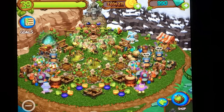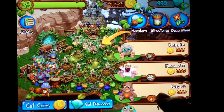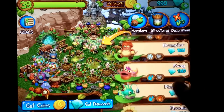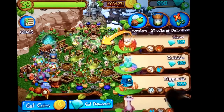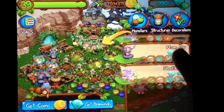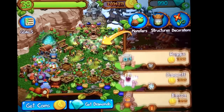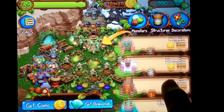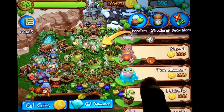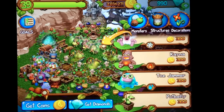Let's talk about breeding. We're going to go here to the shop, and this is where you'll see all the monsters that are available to place on your island. You can buy them with diamonds or you can breed them. These single element monsters don't even have any breeding or hatching time — they just go right onto the island for 300 coins. They're really simple to place, but you have to level them up to level 4 to get them to breed.